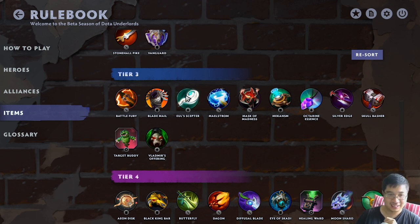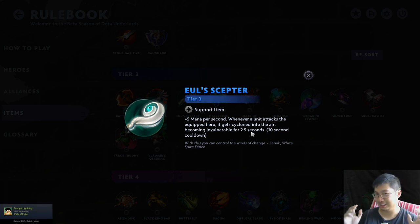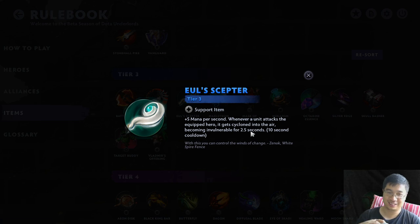Next up, Tier 3. Eurus Scepter is similar to Voidstone with 5 mana gain, but with defensive or offensive invulnerability. I tend to draw Mages with Morphling and give it to him, because sometimes people attack him, he gets Cycloned, and just survives longer. Morphling has a shorter cooldown and makes use of the mana. I also give it to the Keeper and the Lich. It's more of a Mage-oriented item, but if you have something like Bristleback or Batrider who needs mana, it can work. This is definitely an above-average item.